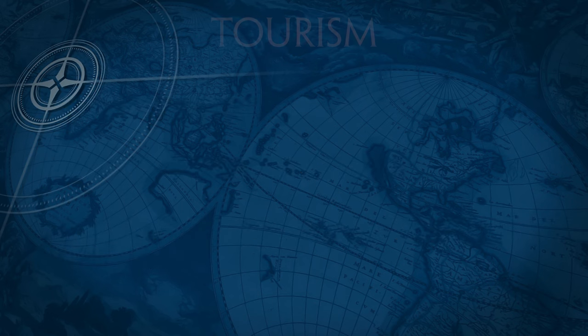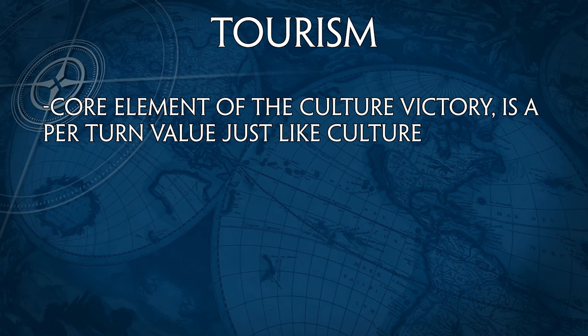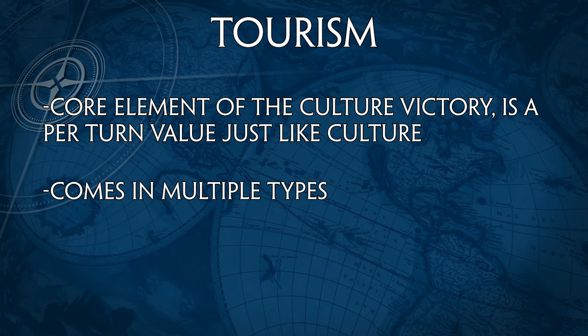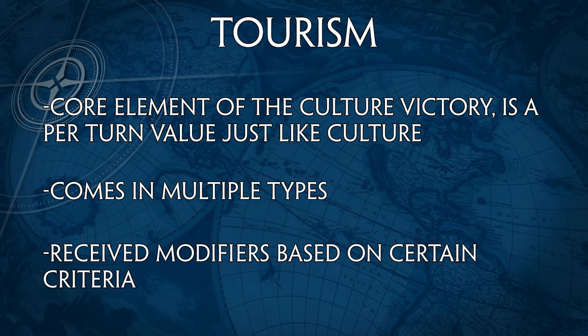Moving on to tourism, the second main part: culture and tourism are quite different because tourism can be a lot more complex. Tourism is a core element of the culture victory and, like culture, is a per-turn value — so if your screen says 680, that means 680 tourism per turn. Tourism also comes in multiple types: religious tourism, tourism from works of art, works of writing, and works of music. These types matter especially when we talk about modifiers for tourism.